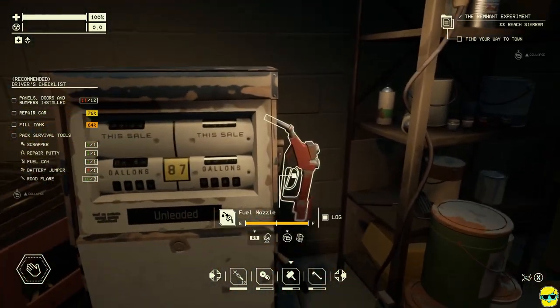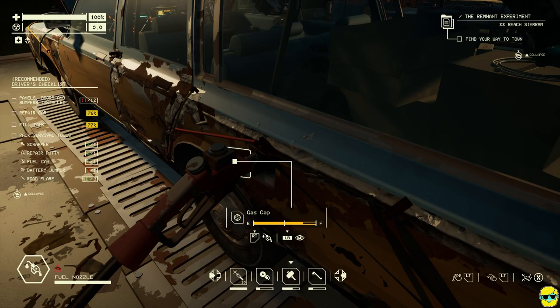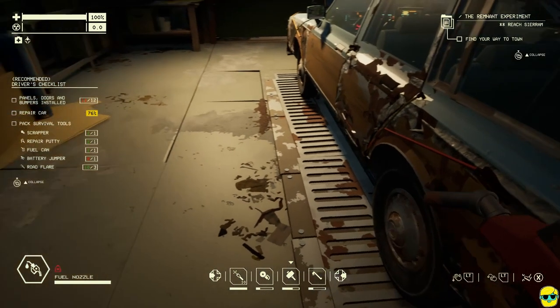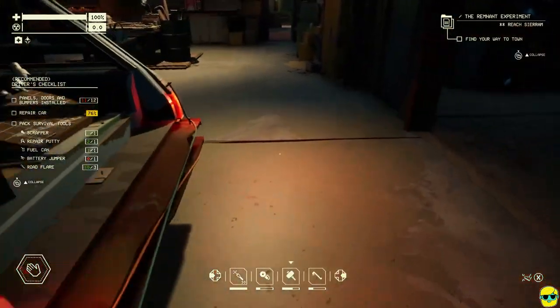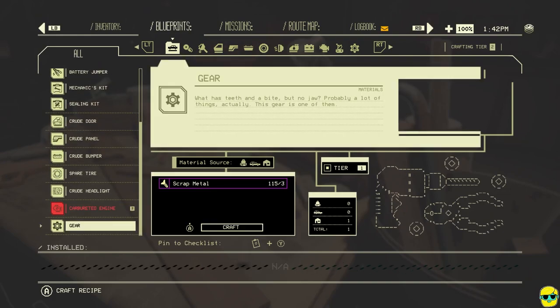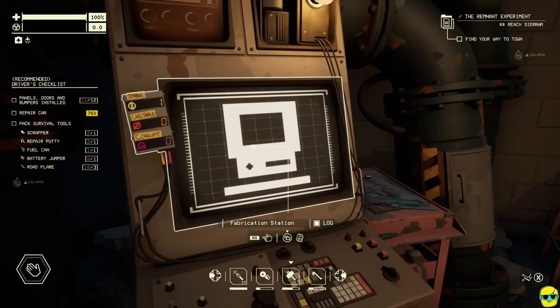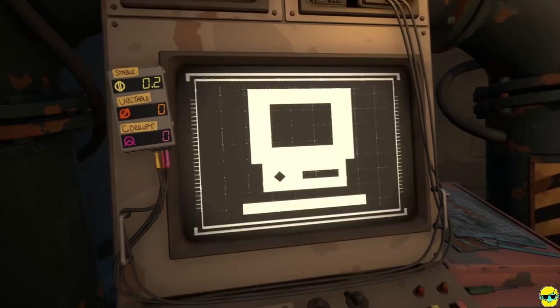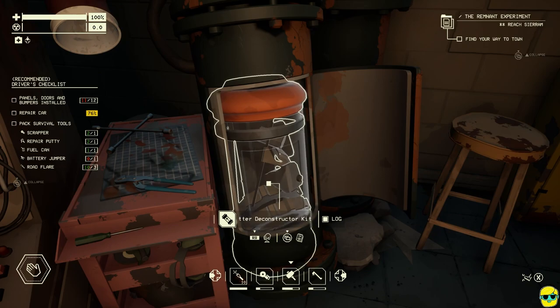Let's go ahead and do some stuff here. I will take the fuel nozzle and top off the car. Tank is filled. Put that back. Repair the car — let's use the workbench. Make me some gears. One, two, three. Now this is drawing from the transfer trunk, which is exactly what I wanted. And then now I can go over here and make this. Patent pending — invent something new after installing the zone scanner. So we got the matter deconstructor.